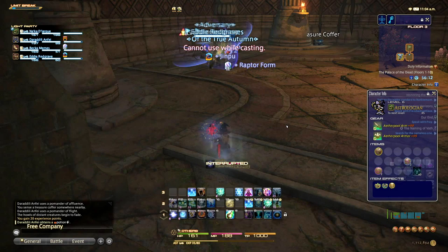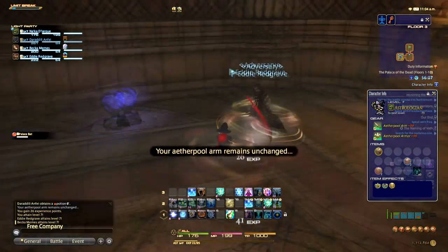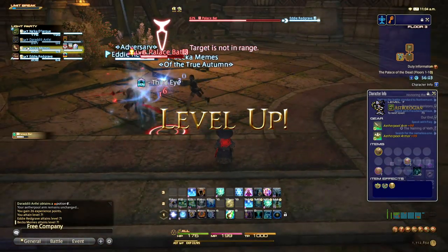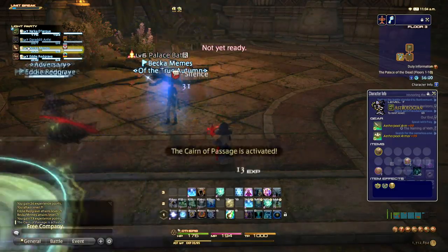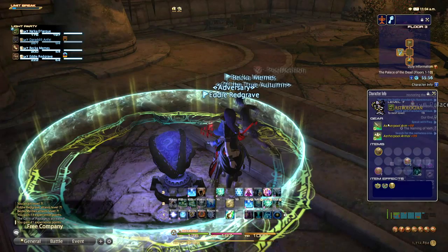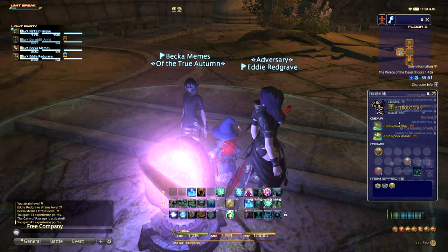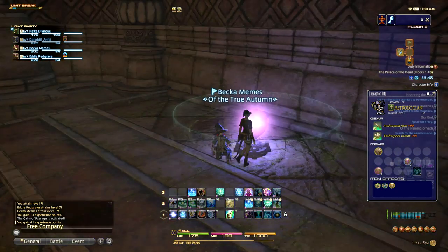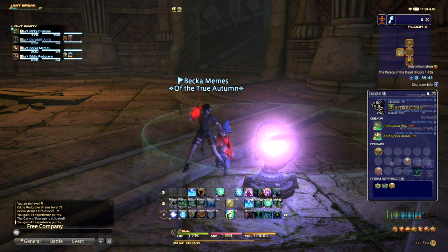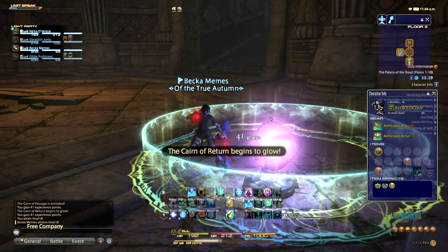You'll want to save those items for a boss — typically the last two floors, floors eight and nine of the set you're on. That will allow you to maximize your performance on the last floor, which is always a boss floor. The aetherpool arm and armor go up to a max level of 99/99. When you're first starting, your weapons are going to appear as a bluish-green color instead of red, and they will stay that way until you reach level 60 for both arm and armor.